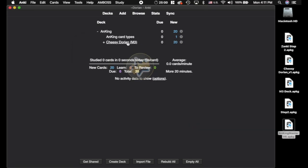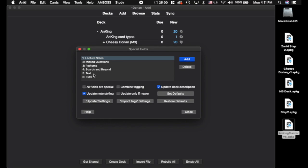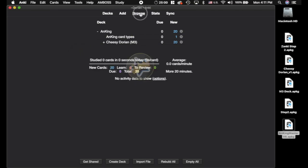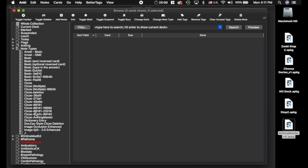We're going to change the note type of all the Dorian stuff into this. In a second we're going to use the Special Fields add-on. If you're going to protect the text in the extra section because you've been making changes to that, you are not going to want to change any of the basic cards. Go to note types here.